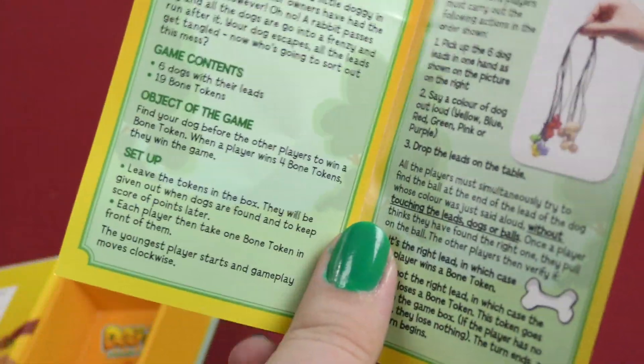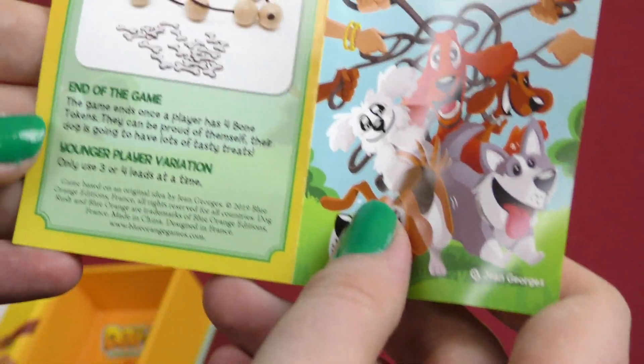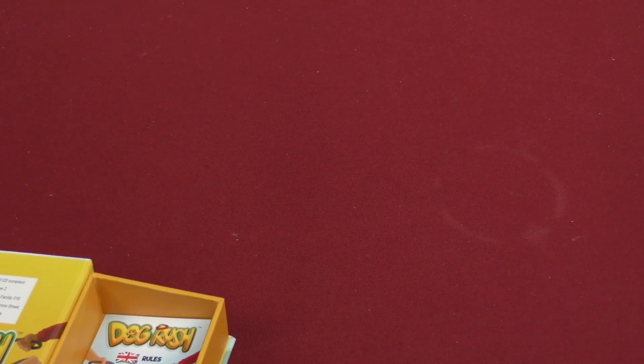Inside the rules we've got: the components, setup, how to play, and then the end of the game and a younger player variation. So that's pretty interesting. But that's not all we got.